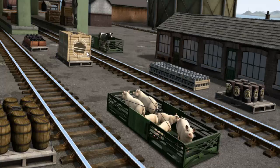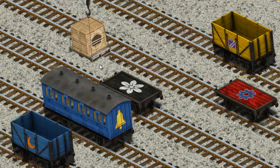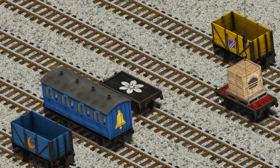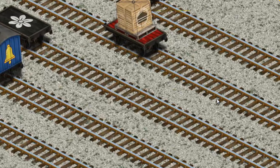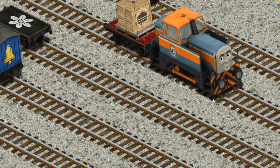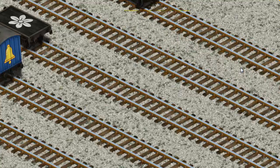There you go. Let's lift and load. Now the cargo must be loaded. Help Cranky find the red flatbed. There you go. Help Cranky find the crates of cake.